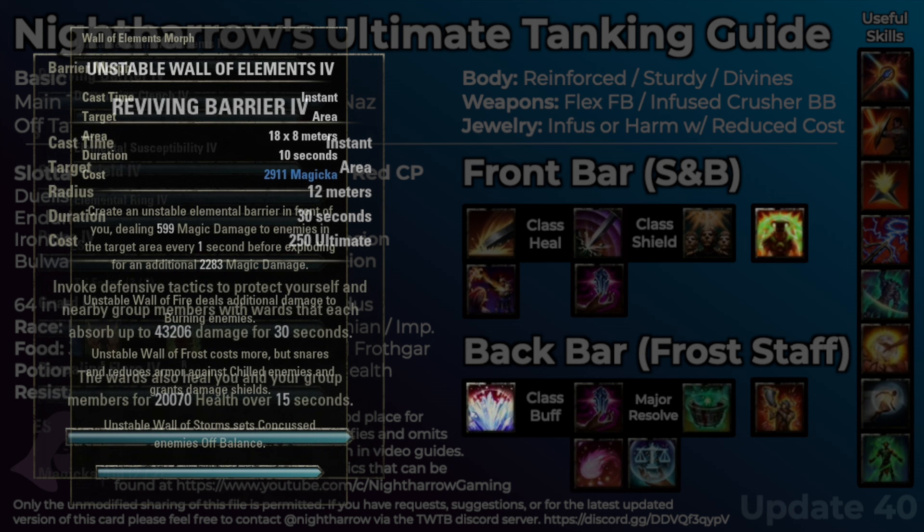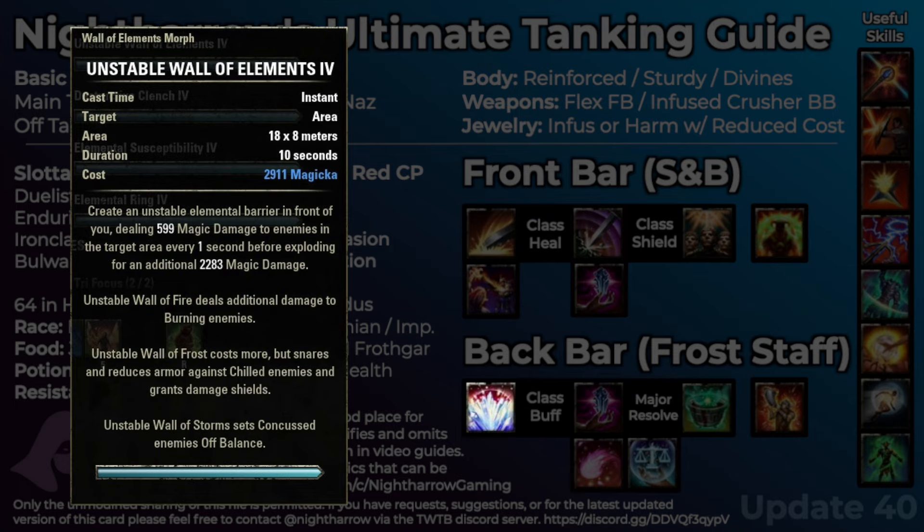Moving on to our back bar, we have our Wall of Elements. It helps us keep down our Crusher enchant, and one of the first things you do on an opponent is put down your Wall of Elements. Note it only applies to one target, so it won't apply a Crusher to several targets, but it will apply minor breach — especially useful if we're using double ice staffs. Also in trash, you can use Wall of Elements with Pulsar to root enemies in place, particularly in dungeons. Most trial mobs are immune to being rooted, and in dungeons most mobs die so quickly that I don't find it that necessary.